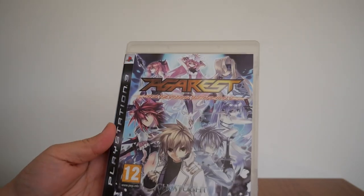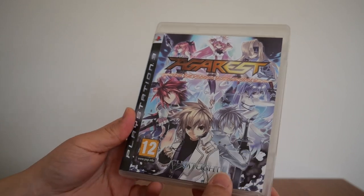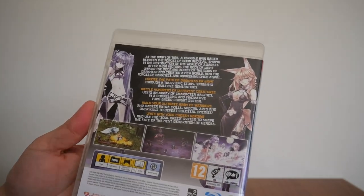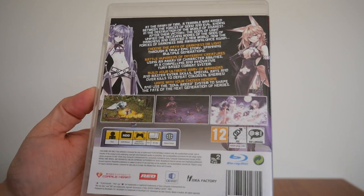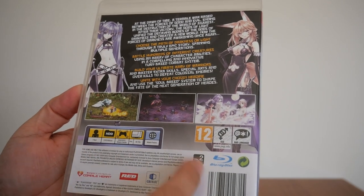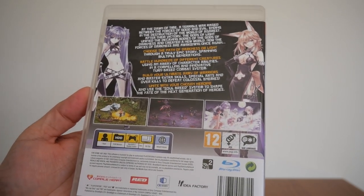Let's see what it's all about. There's the case. There is the back — it gives you a brief story of what the game is about, a couple of screenshots, and the usual information: region, how many players, hard drive requirements, etc.